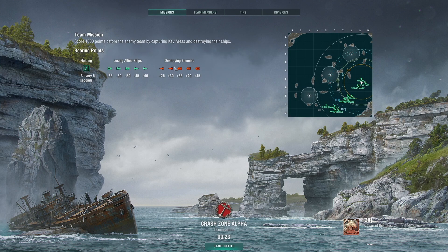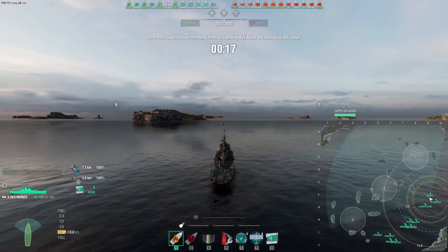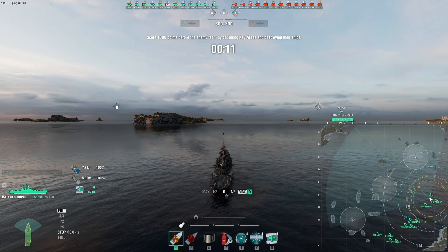So, we're on the map Crash Zone Alpha, and I'm in the Des Moines. As you can see, we have one sub aside and no carriers. Four battleships aside, four... five cruisers aside.